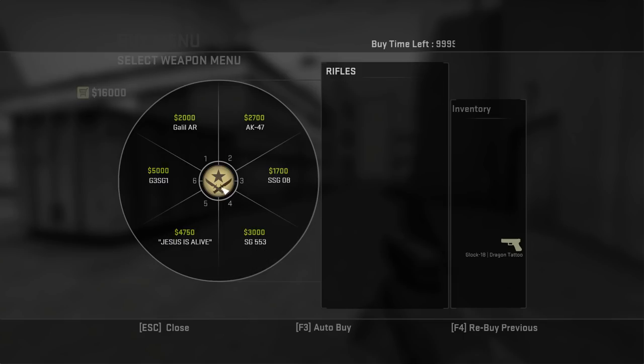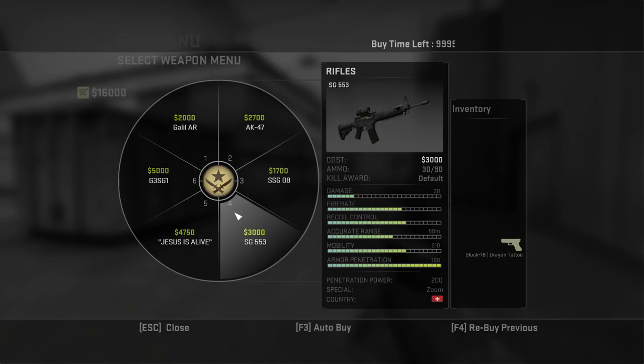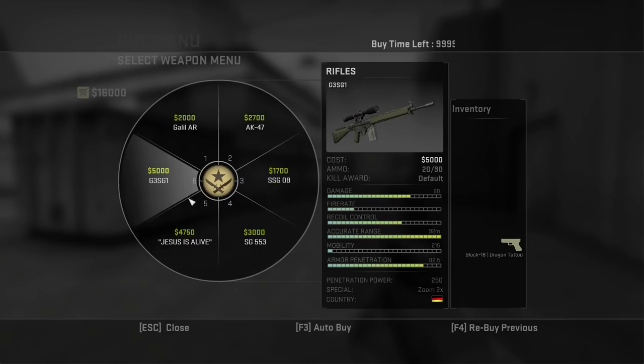Rifles are where most of the good weapons are located. They're effective against armour, are accurate and can fire long distances. There are also sniper rifles here, though I recommend you know how to use them before buying them in proper matches.